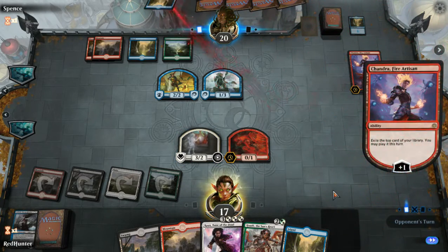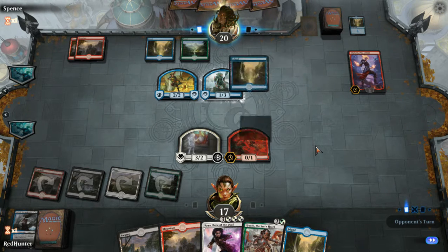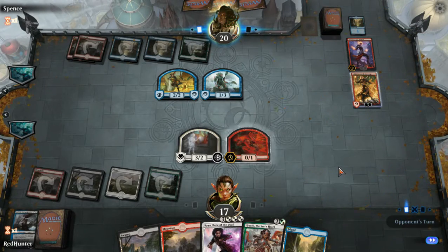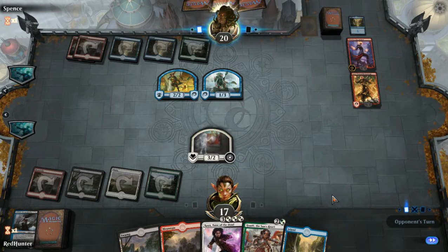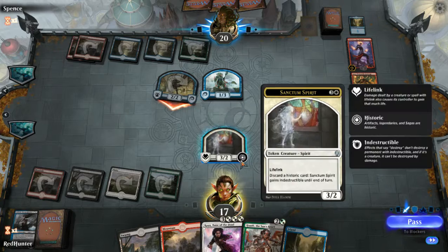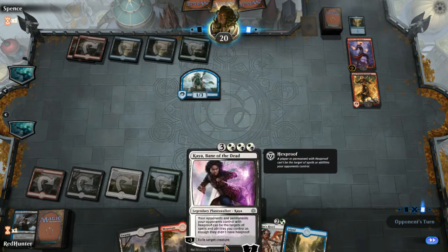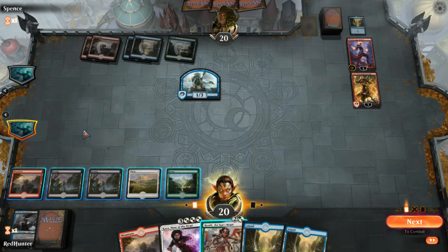It's an island, which we're probably gonna play. Am I making the trade now? You absolutely bet I am, because otherwise this thing is gonna have hexproof. Alright, let's make a 5-drop. Just discard an island. Spin the wheel — what do we get? Whoa, nice. I'm a fan.